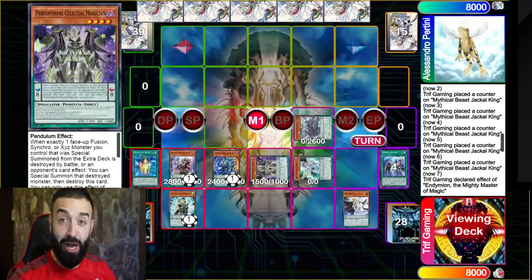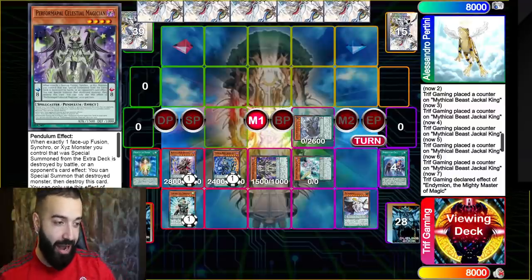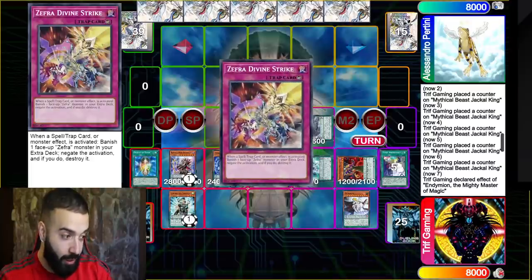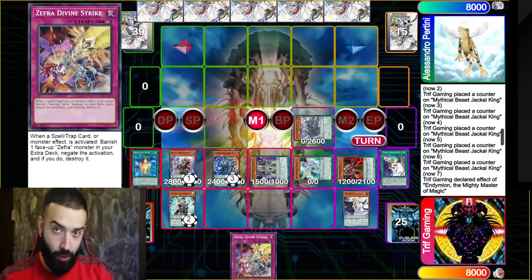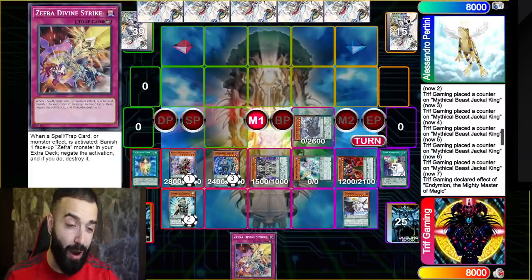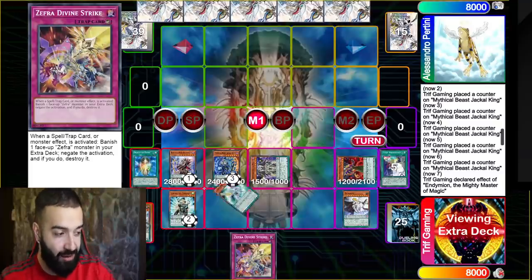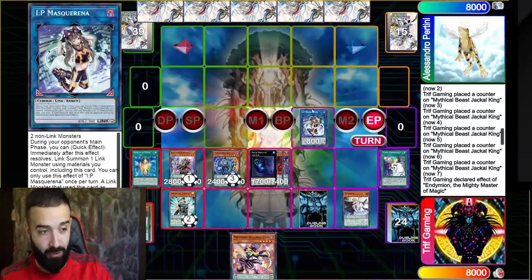Anyways, look at everything on the field — is anything on this field worth more than a dollar? No. And if it is, it's because the person you're getting it from is ripping you off. Go find at the back of someone's binder the pendulum magician cores, find the Zefra cores, and get them all. I will show the full list at the very end.